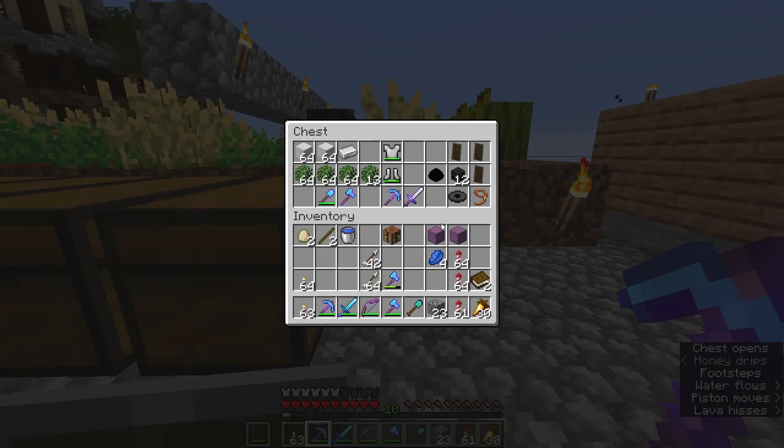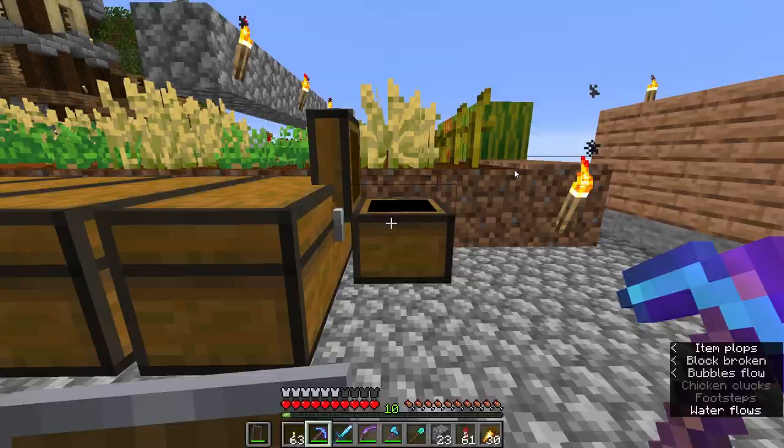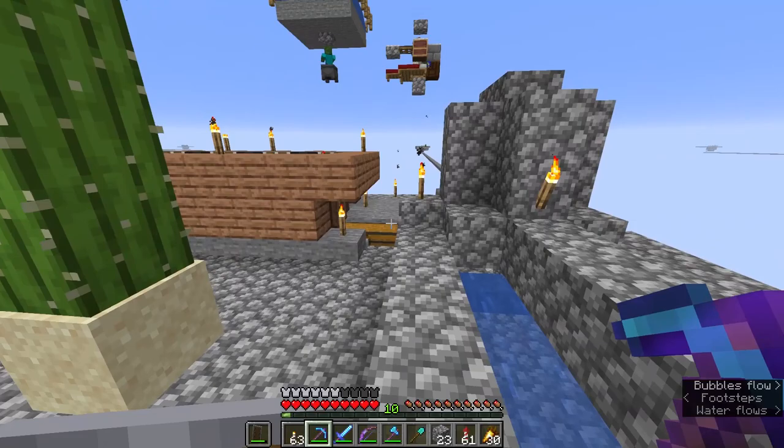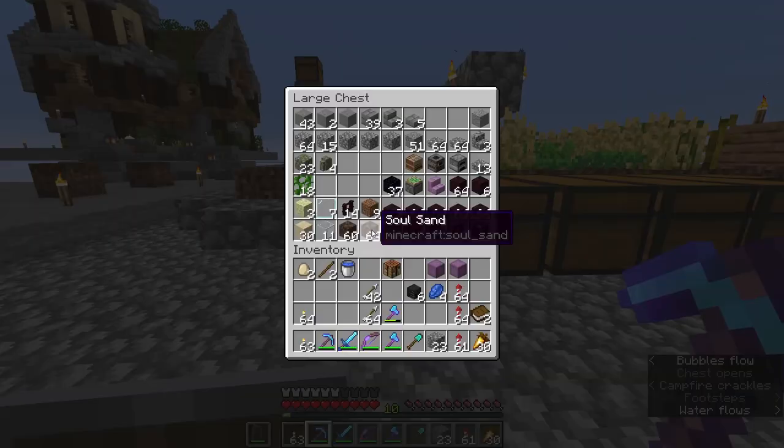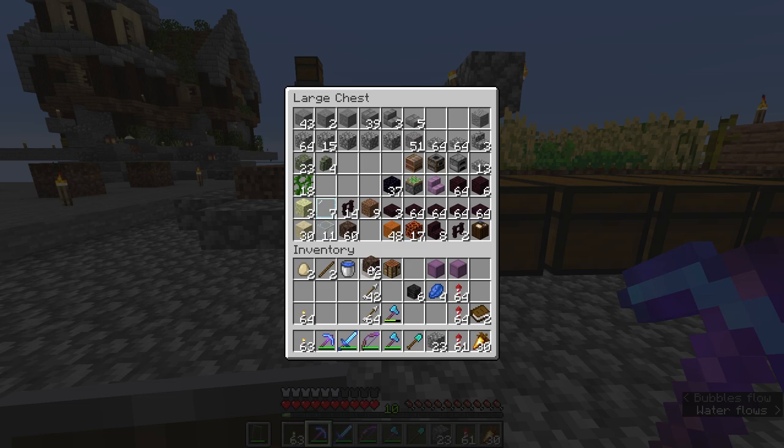What we're going to do first is fight the wither, because in this skyblock pack the wither actually drops a bucket of lava. With a couple of extra buckets of lava, we could make the cobblestone generator of our dreams. We could also probably start killing the iron golems in our iron farm with a bucket of lava instead of a campfire — it might just be a little bit faster and more efficient that way.